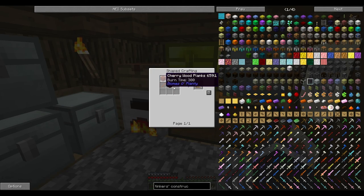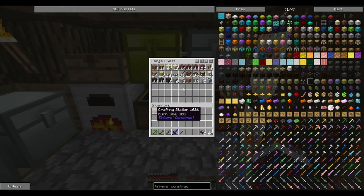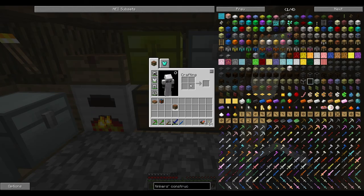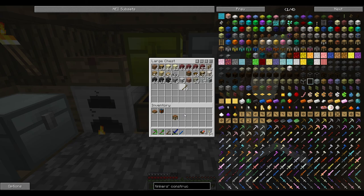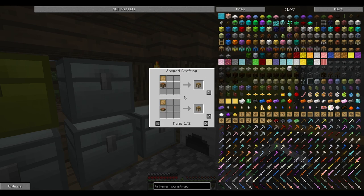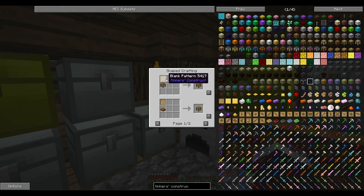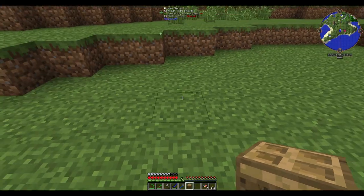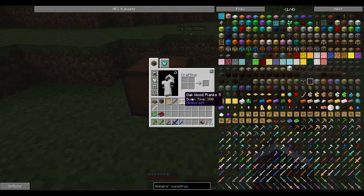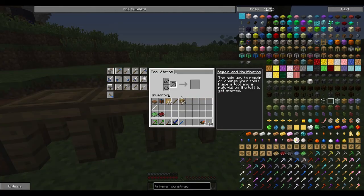First thing we need to make is the tool station, so we need to make some blank patterns and then a crafting station, which luckily we already have — well we can just make one. So let's do that. Grab some sticks and some wood and we'll make a few patterns. 36 is a bit of an abundance but just in case. Part builder, pattern chest — the stencil table goes next to the pattern chest. Perfect, wonderful.